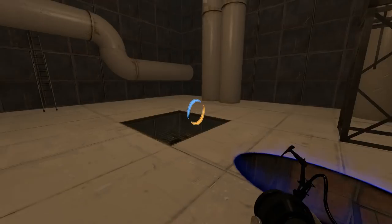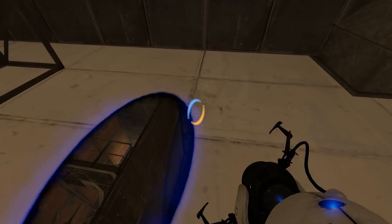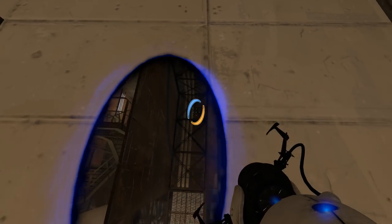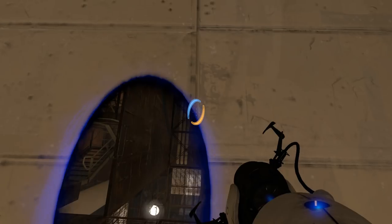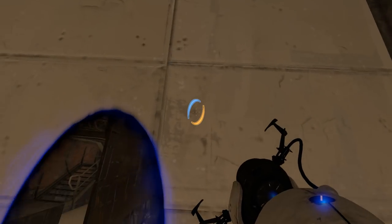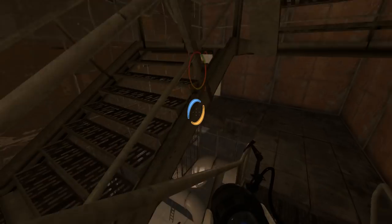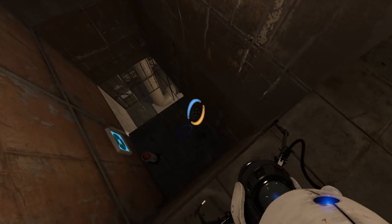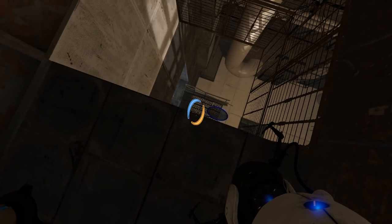I went through the top half of the portal, was holding backwards, and it shot me back out. I didn't even know that was possible. How did I do that? Is it because of air control? I did it twice and now I can't do it at all. You guys saw it - there's video evidence. I think it's the fact that we have air control while we're in the air, and you get a minimum velocity boost when you go through portals, so it behaves weird.